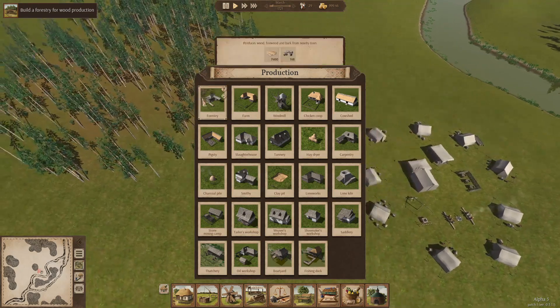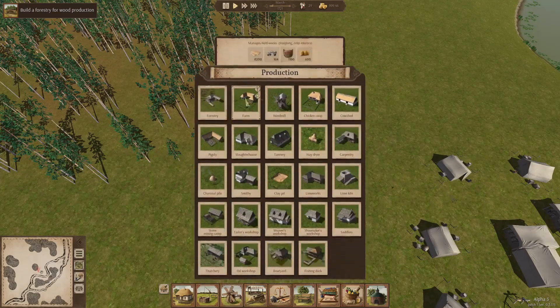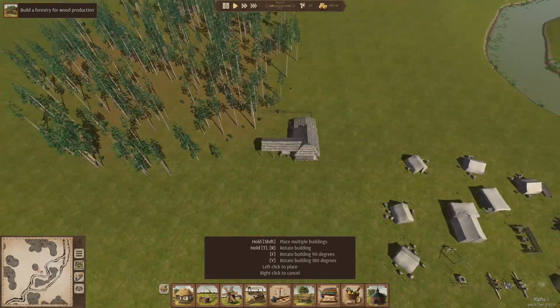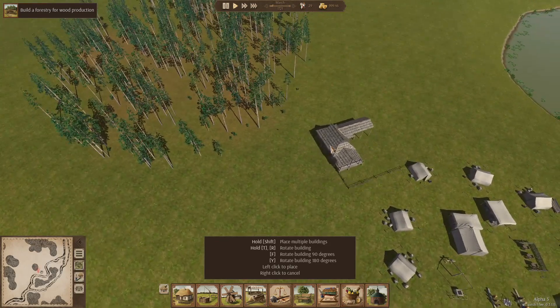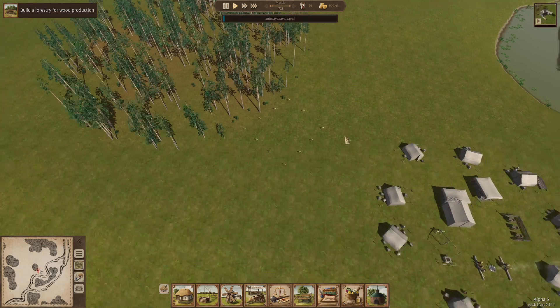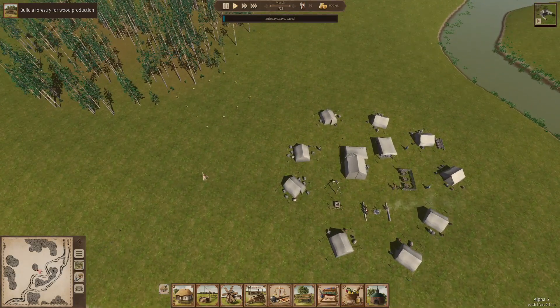I did not expect this many production buildings, just because it's very early access. This is a lot of buildings — I don't remember Foundation having that many. What do I use to rotate? T and R, okay. Foundation having this many buildings at the very start, and Foundation was built by a studio of people. Also, plus does not speed the game up. How do I speed up the game? I looked at the keybindings before — one, two, three. So we're gonna press two.